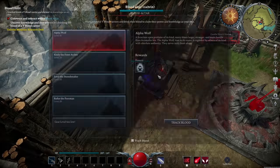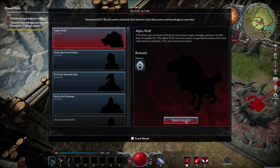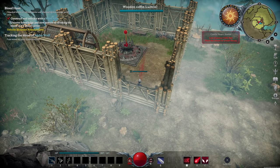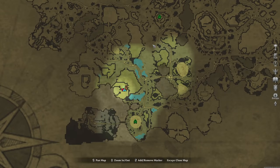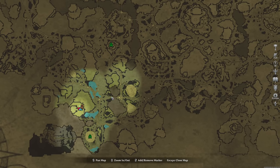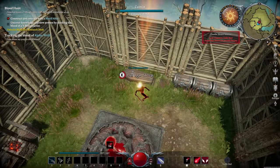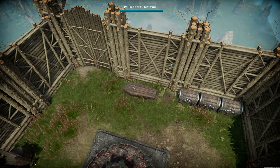The next objective is to hunt down the alpha wolf. So we're going to track the blood here — we can, I guess, smell it. And we're going to be going in this direction, which is taking us towards the center of the map. I can't really do anything right now, so I am just going to hop in the coffin and wait until the morning.